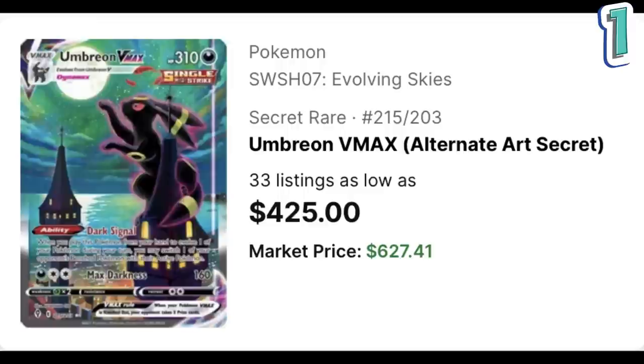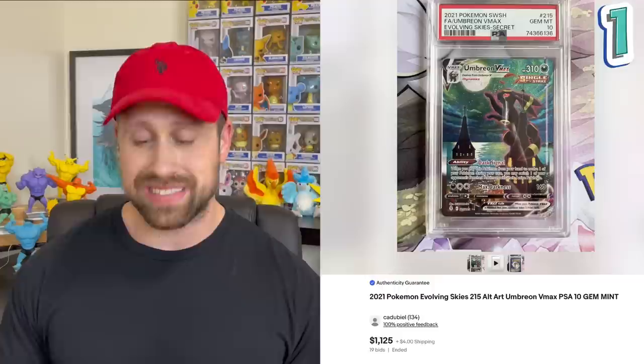You could easily argue this is the most valuable alt art card, especially if it were to land a BGS 10 — I'm sure it would blow all other cards away. Which leads me to the number one most valuable alternate art card according to TCGPlayer: the Umbreon VMAX from Evolving Skies, with a market price of $627.41. It has recently sold raw for $598, a PSA 10 sold for $1,125, and the black label — which once sold for $12,000 — most recently sold for $6,600. Let me know what you think of this top 20 list in the comments, give the video a like, and subscribe if you aren't already. Thanks folks, I'll catch you all in my next one.